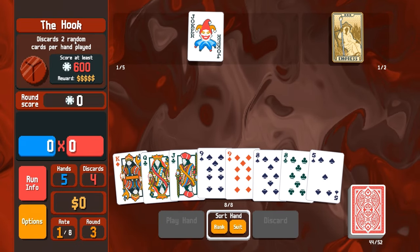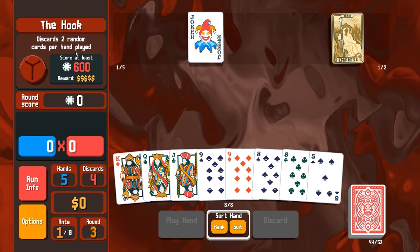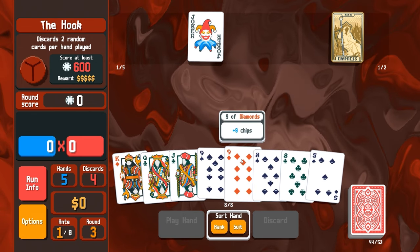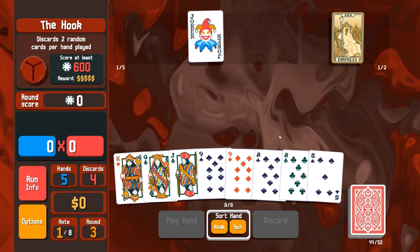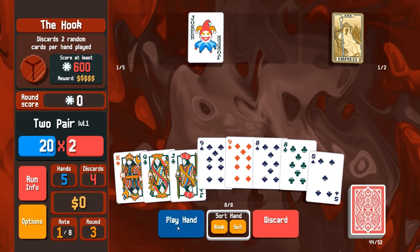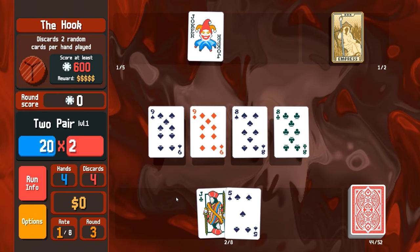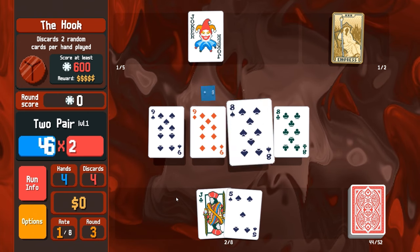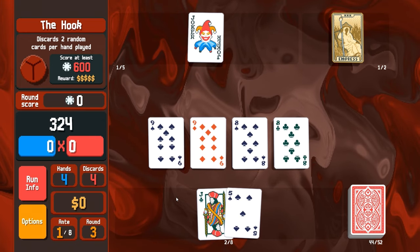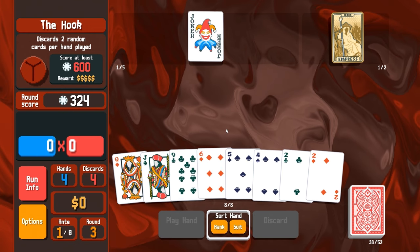The bosses have specific things to them - this one I have to discard two cards per hand, which sucks. It randomly discards two cards per play. Yeah, okay, that sucked. But we did get half the score so it didn't suck too hard.